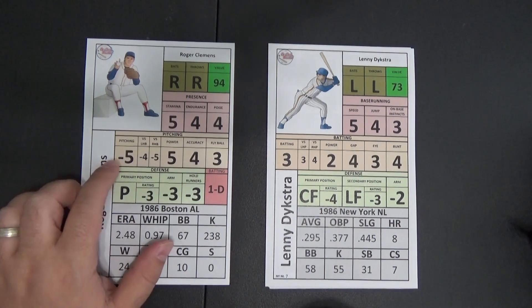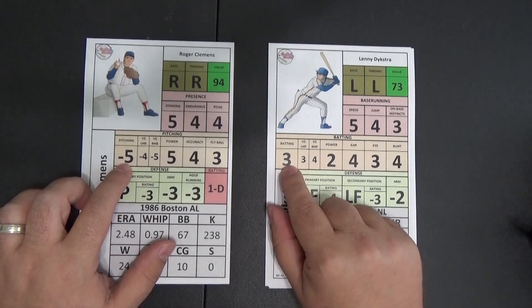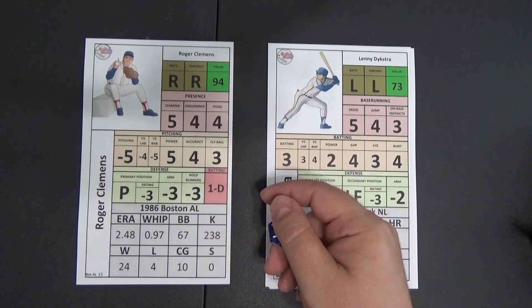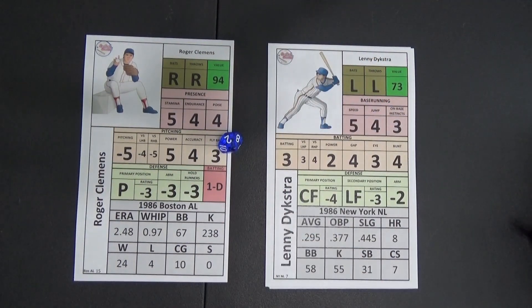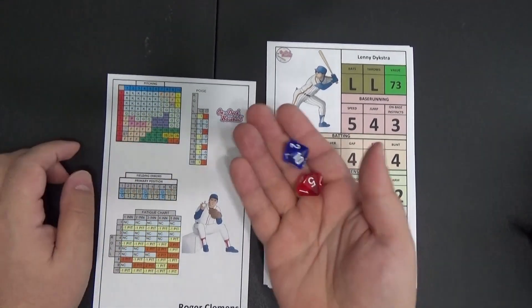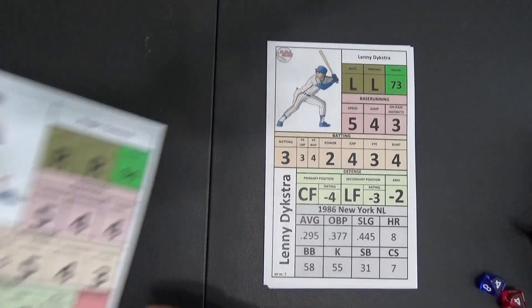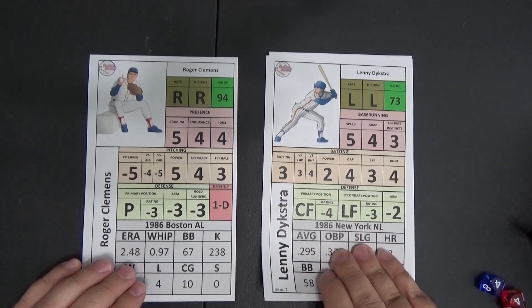For Roger Clemens we have a minus 5 on his pitching attribute and Lenny Dykstra has a 3 on his batting attribute. So minus 5 plus 3 is going to be minus 2. We roll 1d10 and get a 2, so 2 minus 2 is 0 — obviously below 6, so it would be a pitcher's card and we would roll off the matrix with our 2d10 dice. We're not going to do that right now as we're just going through a lineup with the confrontation roll that kicks off the at-bat.